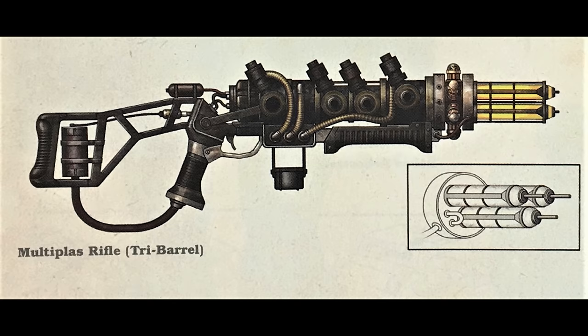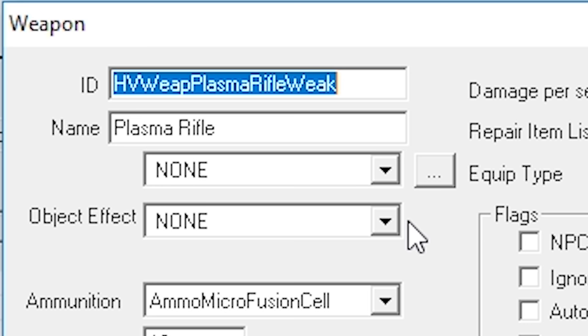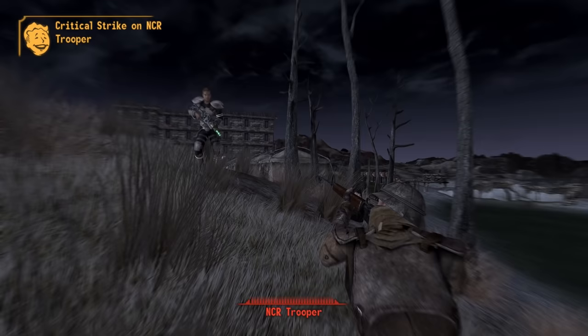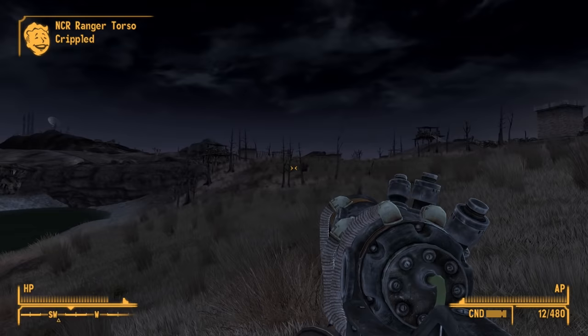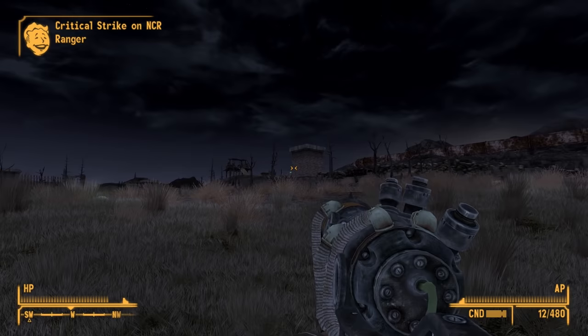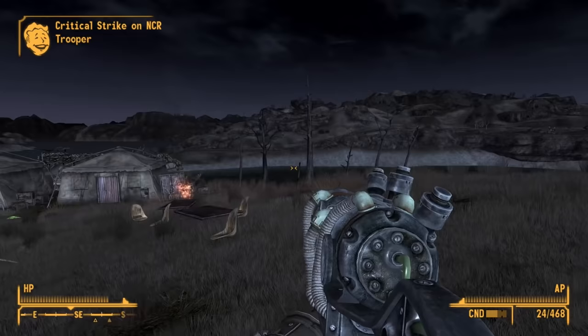There are two cut versions of the plasma rifle: plasma rifle weak and plasma rifle always crit. The weak version uses the HV prefix, revealing it would have appeared inside the Brotherhood of Steel bunker at Hidden Valley. It deals significantly less damage than the regular plasma rifle — three compared to 32 — but had no strength or skill requirements, better range, and used one ammo per shot instead of two. Due to these qualities it could actually be sold for more, and it seems this weak version could have been useful for low-level, high-luck character builds.